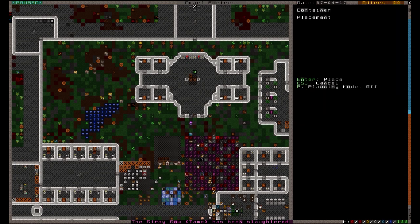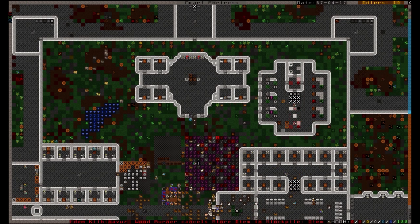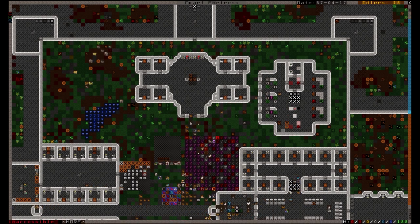Many of these supplies can be bought, especially gypsum plaster, since embark sites don't often include a natural source. I'll be making a separate video for soap since it's a multi-step process.